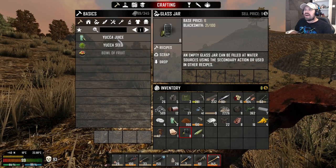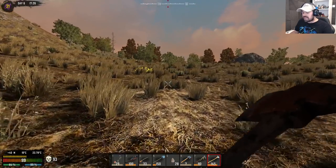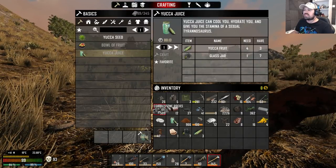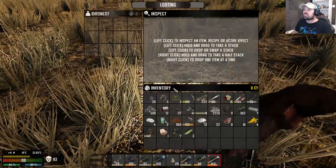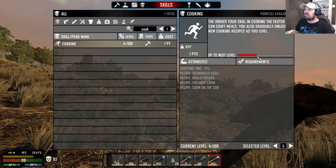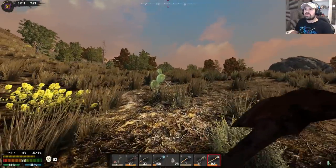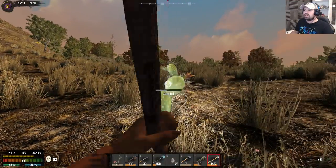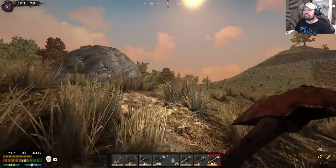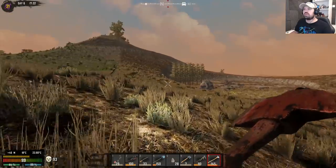Look at that - I actually queued up some yucca juice here, and it takes 12 seconds. But look at the experience we get - that is amazing! You guys are so awesome. So we are actually going to collect a lot of yucca because look at this - the XP is just popping in now. And we get yucca very readily from cactus - two for the big ones or up to three from the very tall ones.